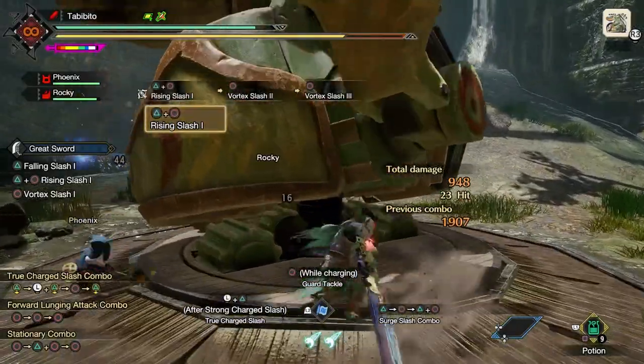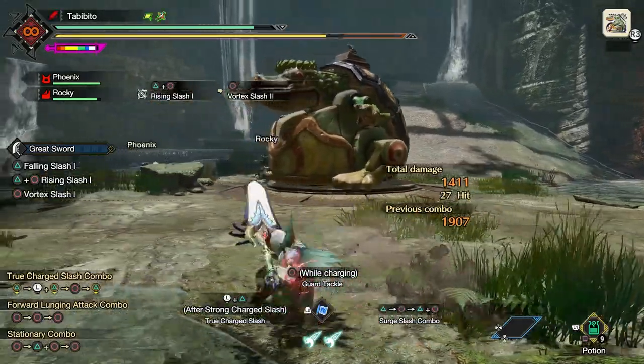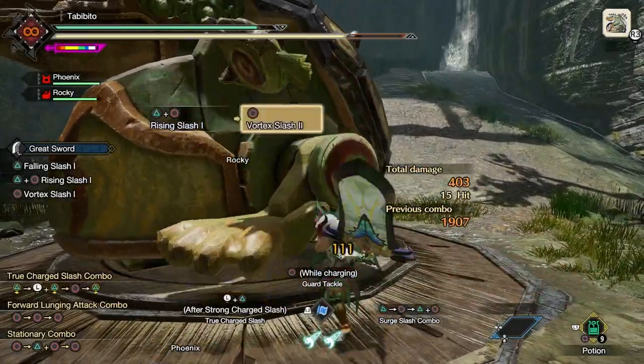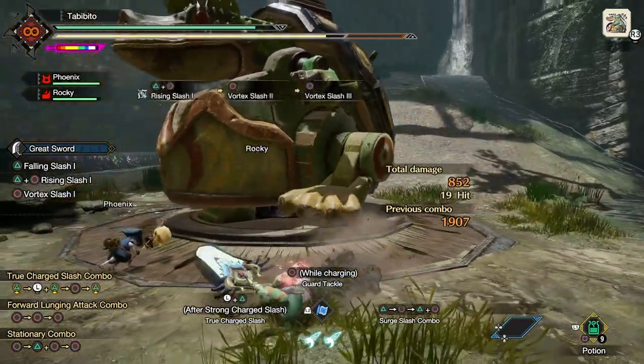So for example, if you do a Falling Slash first, followed by two Vortex Slashes as your initial three-part combo, the first Vortex Slash — despite being the second hit of the combo — will actually not have super armor. The third one, however, will have super armor, since it's technically the second Vortex Slash in a row.